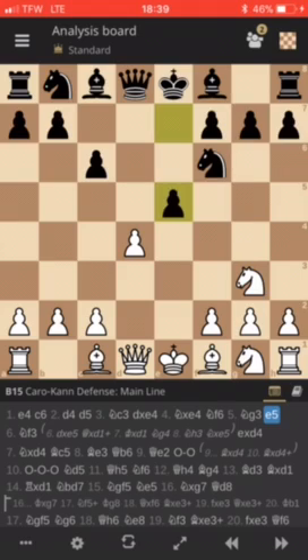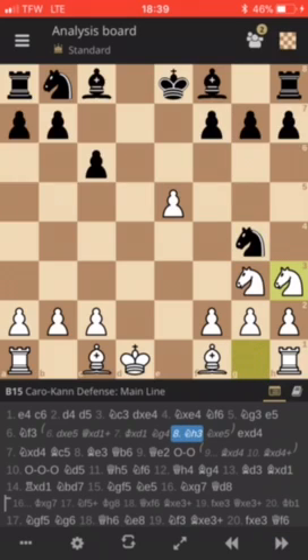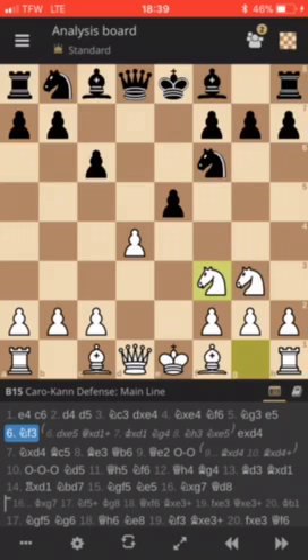We have e5. This is a sharp variation. You can't really capture the pawn, because if you take the pawn, then you get queen takes d1 check, king takes d1, and then knight g4, threatening to take f2 with the fork on the king and the rook. So you have to defend with knight h3 and then he can take the pawn back — white doesn't really gain anything. So we have knight to f3 instead.